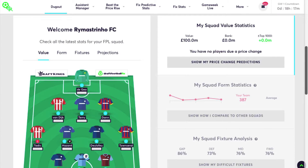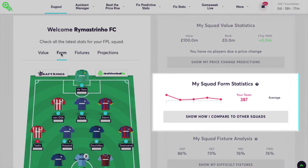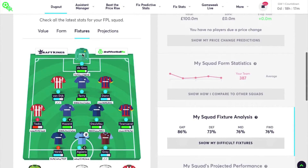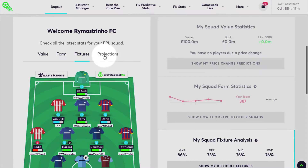Underneath the three cards you can check out all the latest stats for your FPL squad, including value, form, fixtures, and projections.